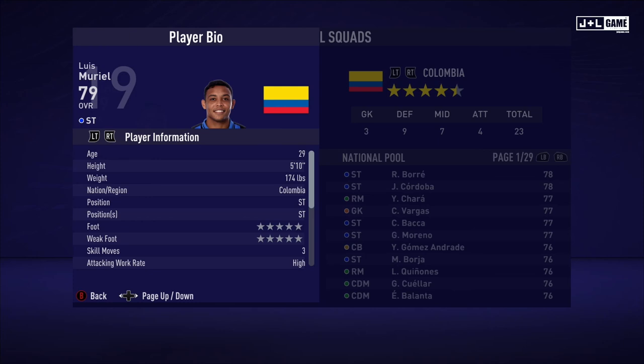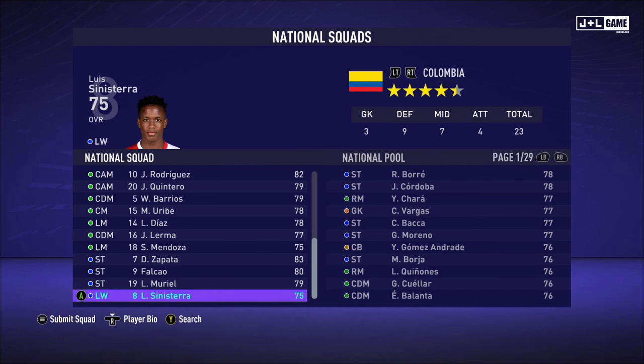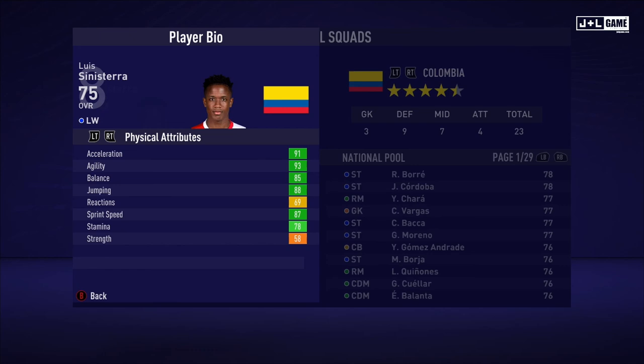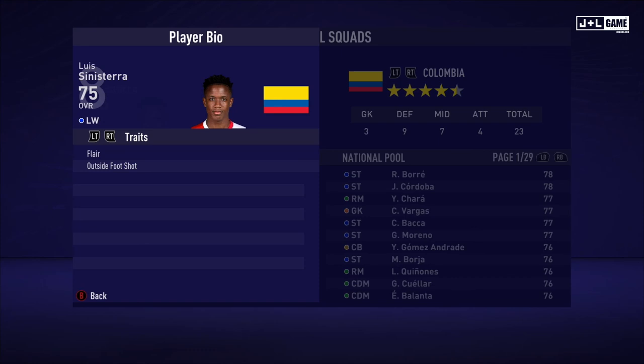Here is his player information and his traits — two traits being available. And last, we have Louis Sinistera. His physical attributes are mostly green, so it's looking solid. Mental attributes also mostly in the green, so this guy has some good stats. And skill attributes — not so much, definitely could be better, with a lot of yellow and orange here. Here is his player information and his traits — two traits being available.